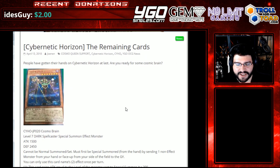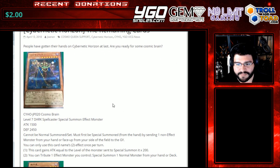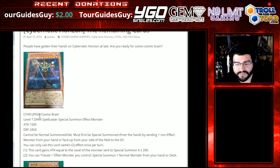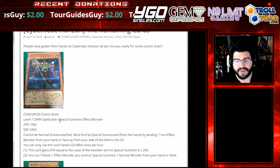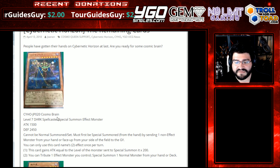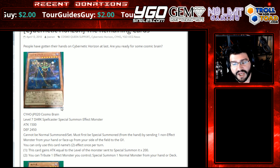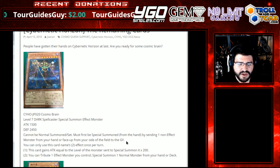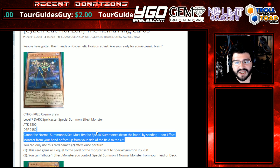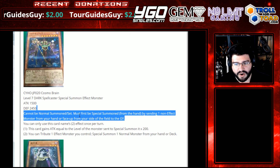Let's go ahead and get into it. We got Cosmo Brain, perhaps to go with Cosmo Queen. It is a level 7 dark spellcaster effect monster — for some reason says special summon here, but it's going to be special summoning stuff. Attack 1500, defense 2450. Cannot be normal summoned or set; must first be special summoned from the hand by sending one non-effect monster from your hand or face-up from your side of the field to the graveyard. This does seem pretty good overall.